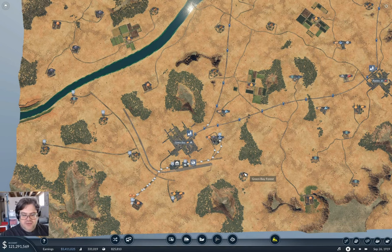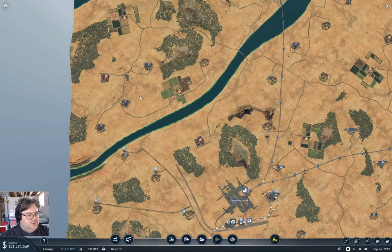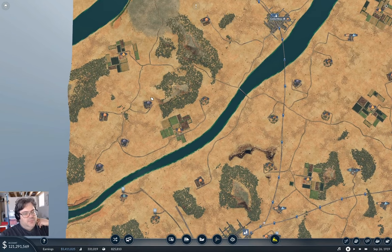Welcome back to Fingers Valley, and this is Transport Fever 2. We've got a freight hub over here at Green Bay, and it's moving a couple bits of freight - which is kind of impressive - but it would be even more impressive if it was actually moving freight out of the hub by rail.